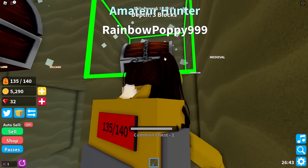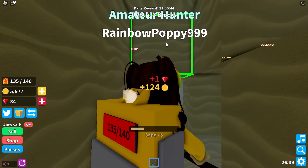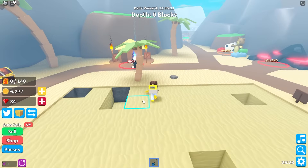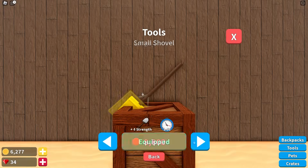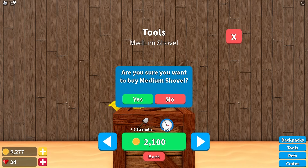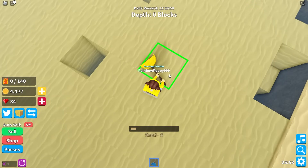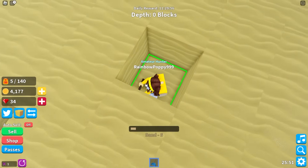Open sesame! There's another one over here — lucky me! Maybe I can get a better shovel now. I can get this one for 2,100 coins — I've decided I'm going to buy it! I think I'll dig around here this time. This one's so fast!